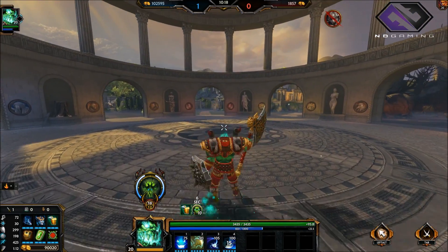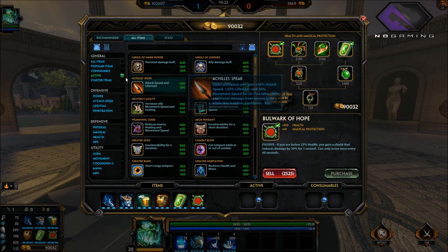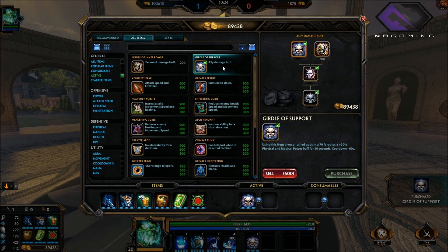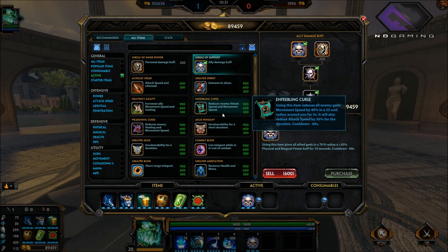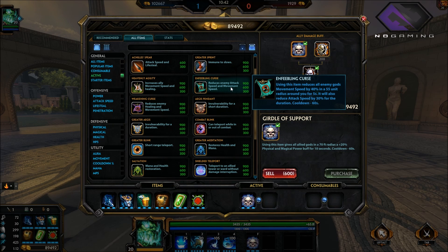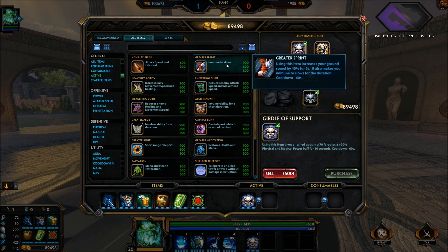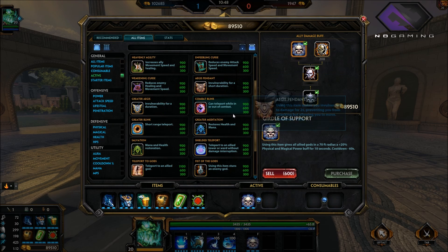For actives, since you're a support, one thing you should always do is get the Ally Damage Buff — really really helpful, that's going to be a forced pick. The rest depends on who you're going up against. Combat Blink may be good if they keep barely getting away. Besides that, if they're immune to slows and just sprinting away, use the slow active to bring them back down — super nice.